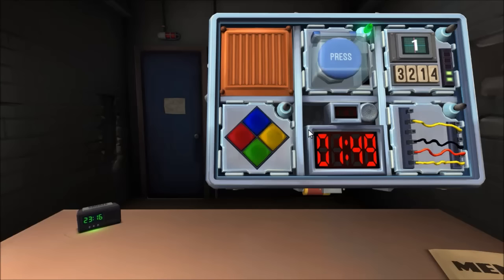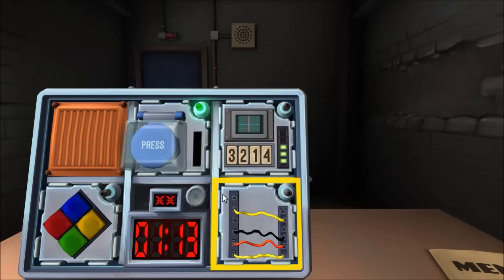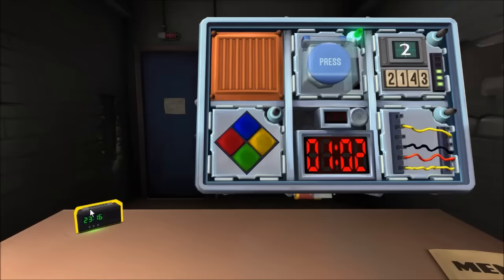Memory display is a one. Note that I now have two strikes. Hit the button labeled two — it's in second position. I'm seeing yellow, blue, blue, red.